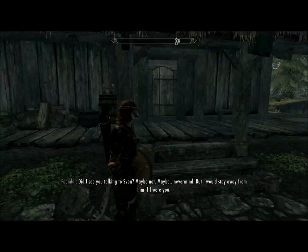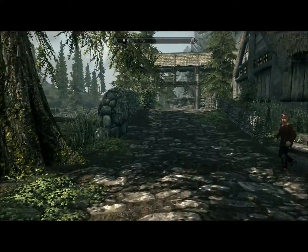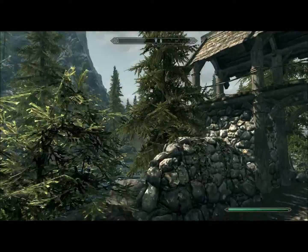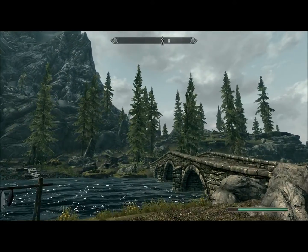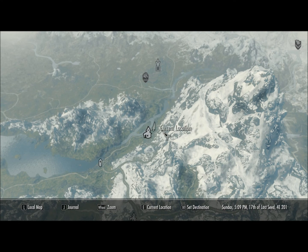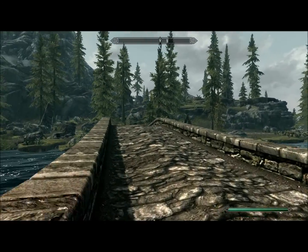Today we'll be making our way to Whiterun and we're going to tell the Jarl about the dragon attack that happened here in Helgen. Right now I'm on my way on the path. I'm going to climb over those mountains. There is a road you can take — here I'll show you the map. You can go through over here to the Silent Whiterun, however I usually just climb somewhere around these mountains and parkour or slide down the mountain.